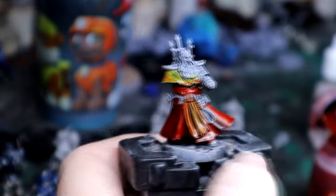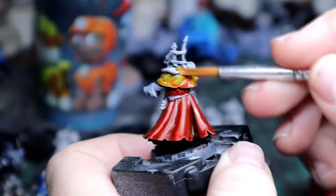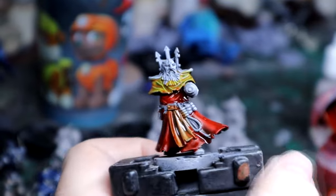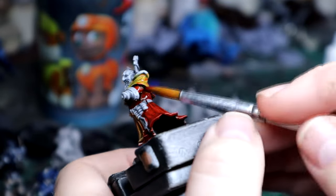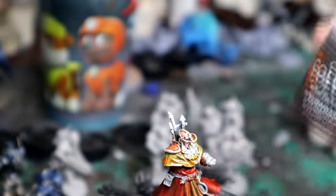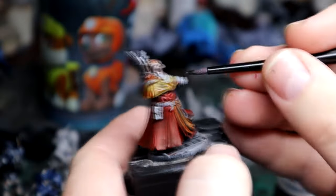The yellow here is Iyanden Yellow — this is not one of the new contrast paints. I got this specifically for my Escher gang originally. I think I need to get a different one because I don't really like how it has that orange color that seeps into the recesses.